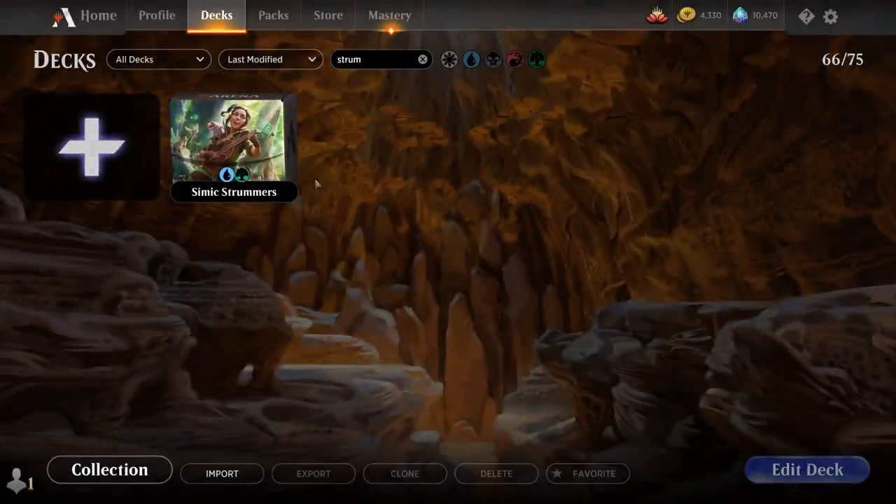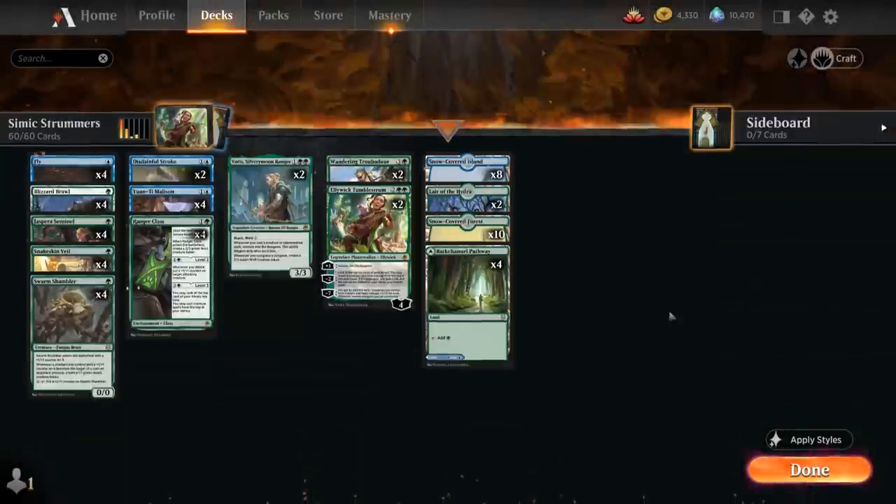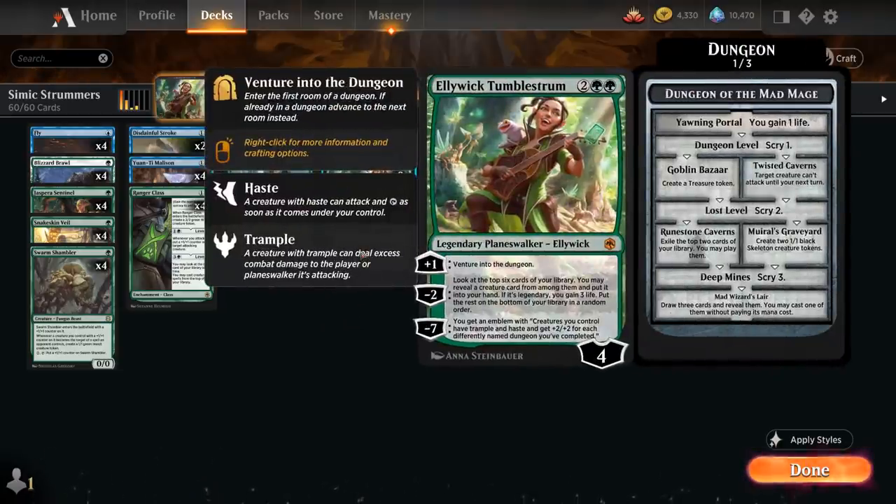Hello and welcome to another Standard Games video. Today we're taking a look at another Standard 2022 deck, preparing for the upcoming rotation, and as voted on by my supporters on Patreon, today we're taking a look at a green venture into the dungeon deck, featuring two copies of Alliwick TumbleStrum.